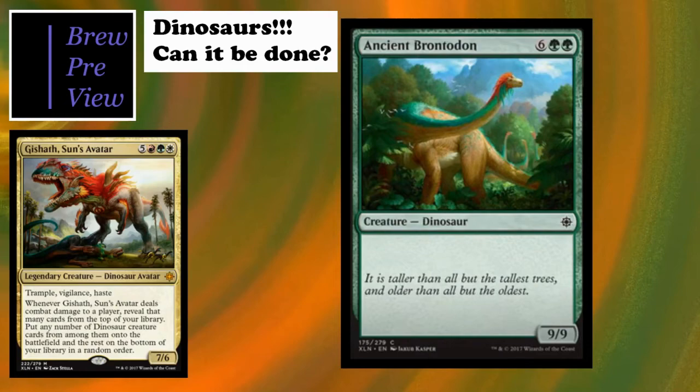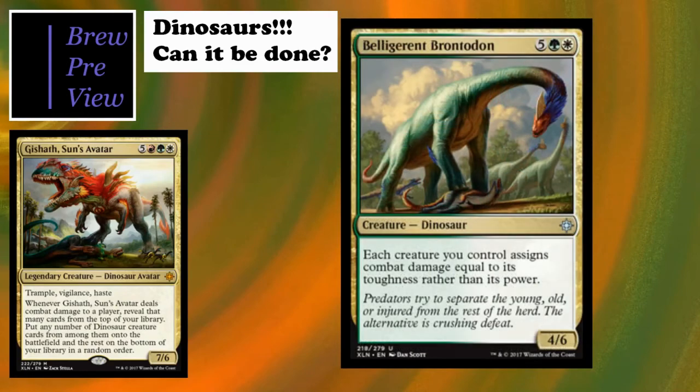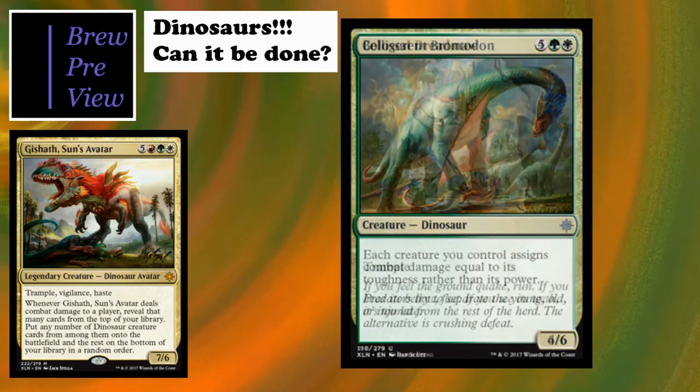Swinging with Gishath and then revealing Ancient Brontodon isn't bad, so there's that. Then we've got Belligerent Brontodon - I'd more or less include this in a Doran, the Siege Tower deck, not this one, because you really don't want to switch toughness for power. For the most part our dinosaurs have way higher power than toughness, and the ones we want to swing with definitely do.